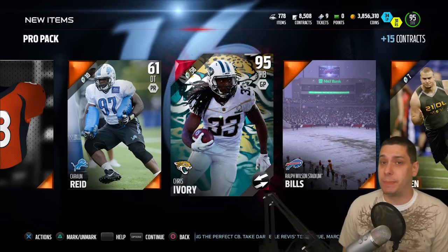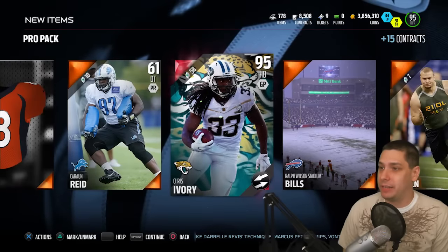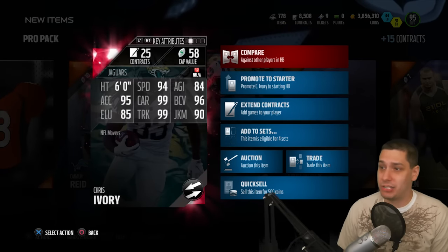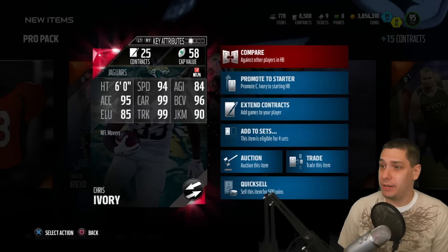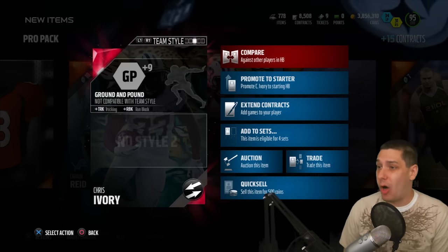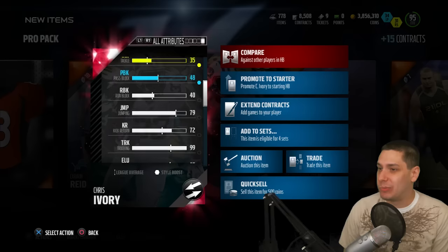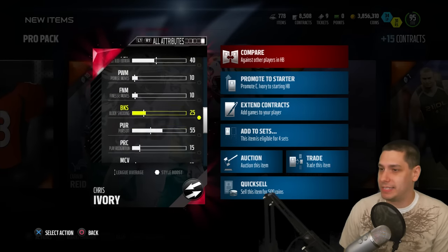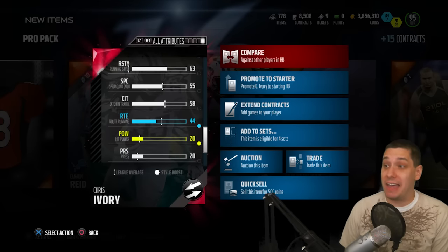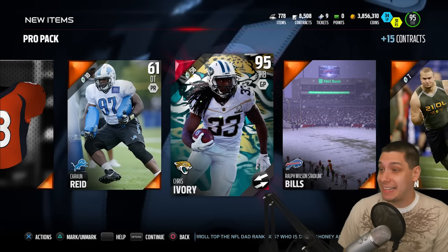Definitely when I do any sort of specialty packs, I always record it. The odds are that I'm not going to pull anything great, but this is actually a really good pull because it's a decent quality card. If you look at the attributes — 94 speed, 95 acceleration, great carrying, great trucking. All that stuff is really good on this card. I'm assuming his catching and route running stats are going to be awful. Spec catch 55, catching in traffic 58, route running 44. He is about the exact opposite of Reggie Bush.